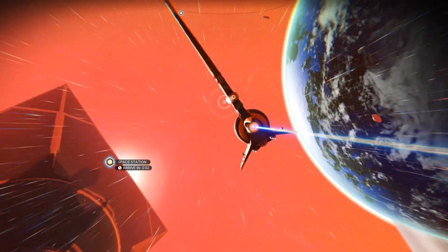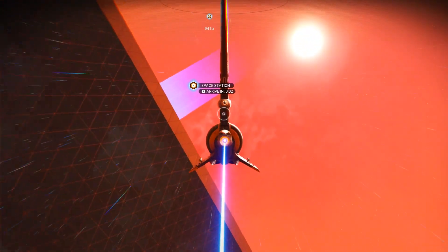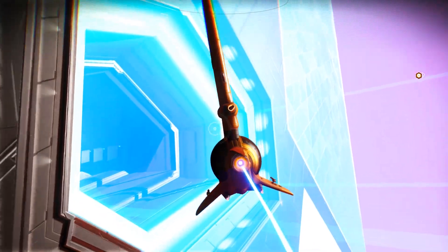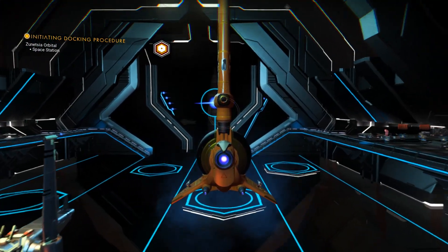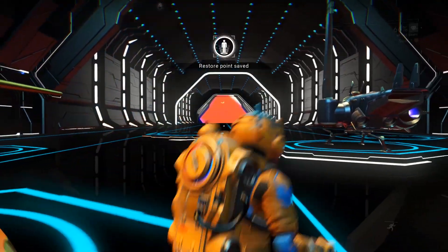The first thing you're going to want to do is make your way over to a space station. They're in the majority of star systems, though with this update they're not in every single one. You're going to have to have fixed your ship obviously, and once you land at the space station you're going to want to go upstairs on the left and make your way over to the appearance changing terminal.